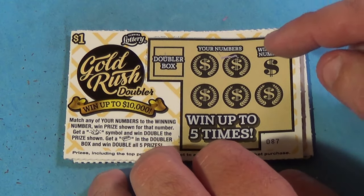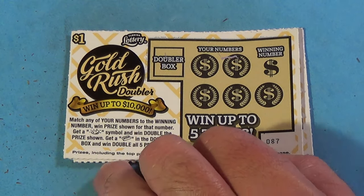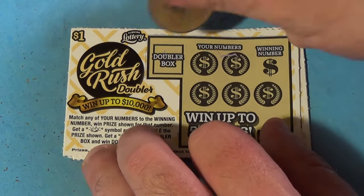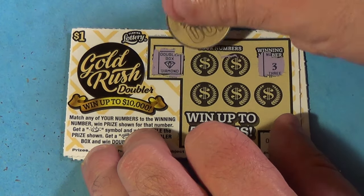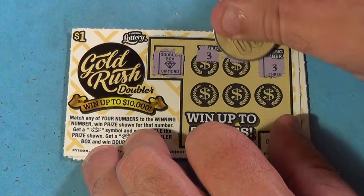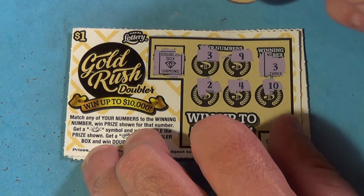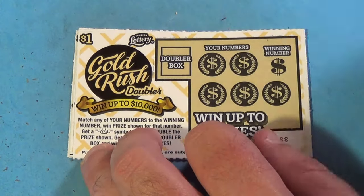On the Gold Rush Doubler you can match up to 20 numbers, or get a gold nugget for a double, or get double all five prizes if you find a gold bar. First ticket has a diamond — three is the winning number.